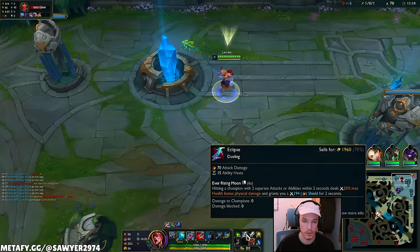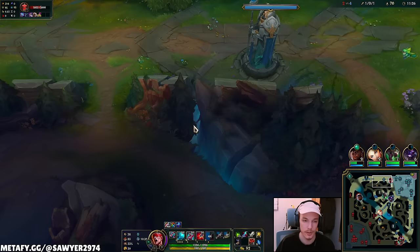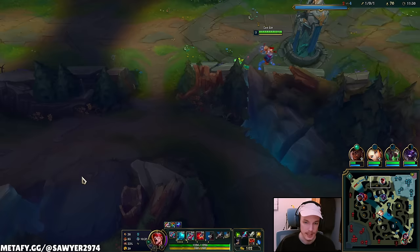We complete Eclipse — 70 AD, 15 ability haste. Hitting a champion on two separate attacks deals 20% max health bonus physical damage, and gives a 200 HP shield for two seconds on a six second cooldown. Plus a Long Sword for 10 more AD.